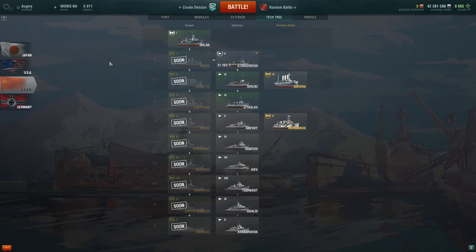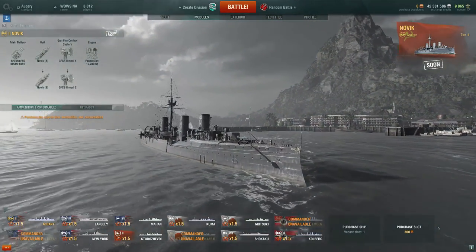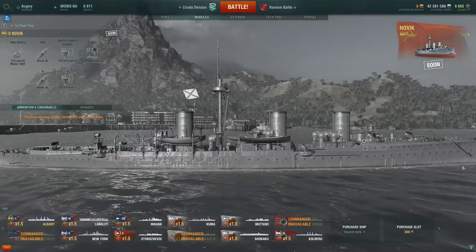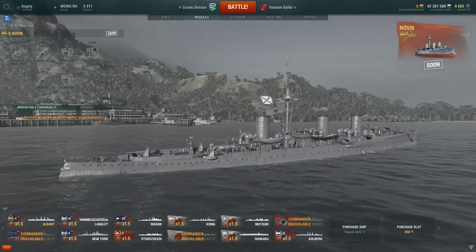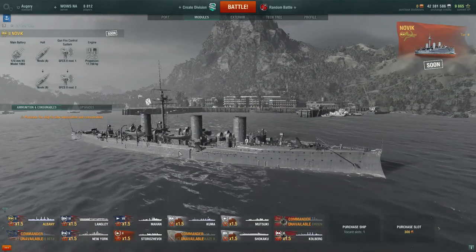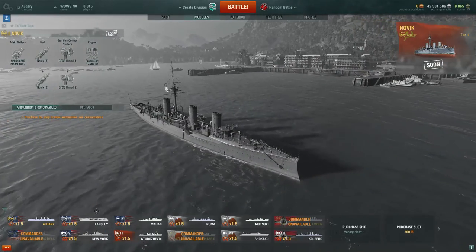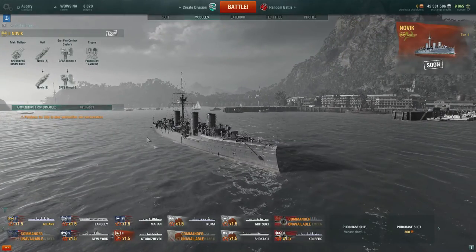So we start off with the Novik, which was one of the more modern light cruisers involved in the Russo-Japanese War. It was actually stationed in the Far East and took part in the early battles of the war before the Battle of Tsushima, but it was heavily damaged and captured by the Japanese, who eventually raised it, repaired it, and put it into their service.